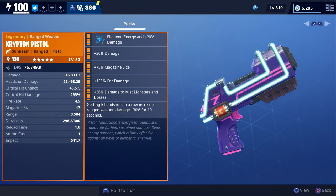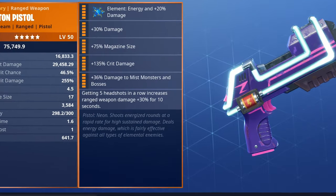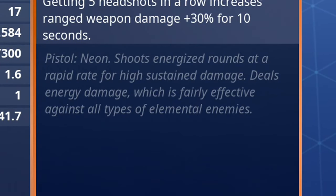The perks on it are energy damage, damage, magazine size, crit damage, damage to mist monsters and bosses, and getting five headshots in a row increases ranged weapon damage by 30% for 10 seconds. At the very bottom it says pistol neon shoots energized rounds at a rapid rate for high sustained damage, deals energy damage, which is fairly effective against all types of elemental enemies.